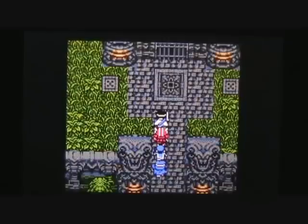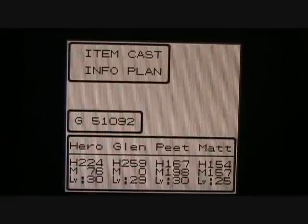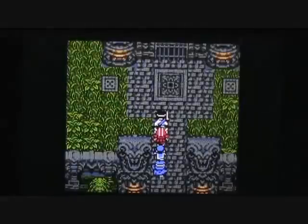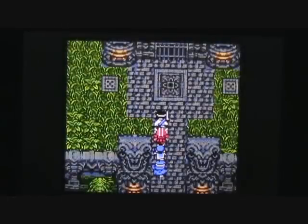There's the entrance to the castle — that seems pretty obvious, but we're not actually going to go in there. We're going to go off to the east. Real quick, I'll show you my character stats: Hero and Pete are level 30, Glenn is almost level 30, and Matt is approaching level 26. I think I should be okay at those levels. Keep in mind there are going to be some pretty tough enemies here in Baramos' castle, so we'll be putting that Heal All spell to use quite a bit.